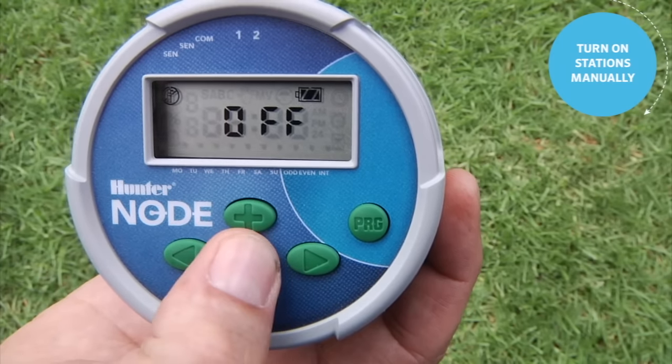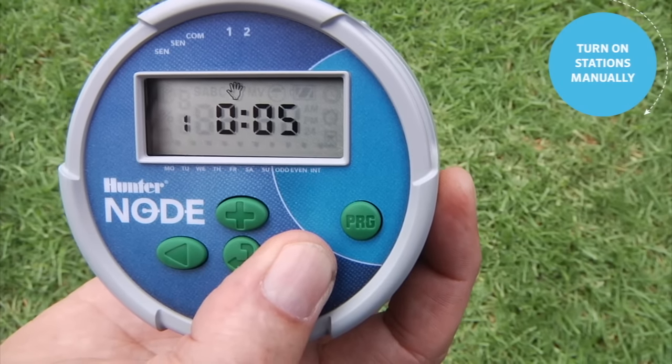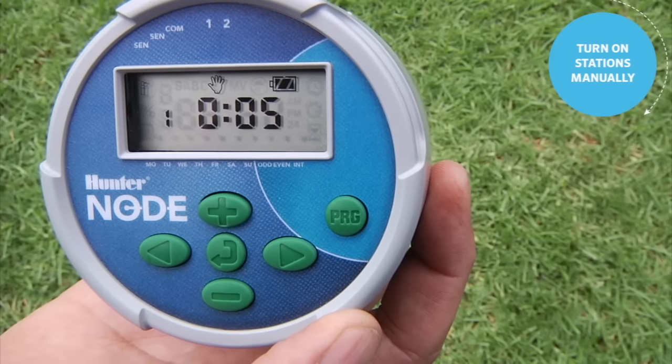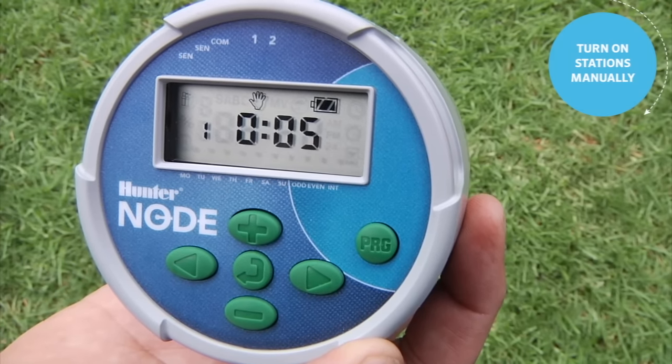Then you can advance from there to the home screen. So once again, hold the right arrow down, hit the desired station, it counts down — ten, nine, eight, seven backwards — and the station is running, as indicated by the sprinkler icon in the top left corner.